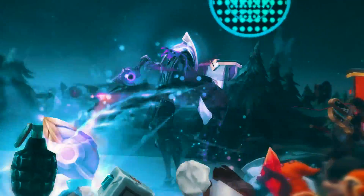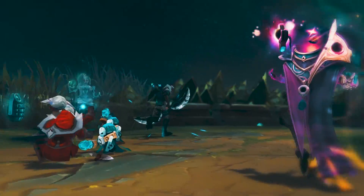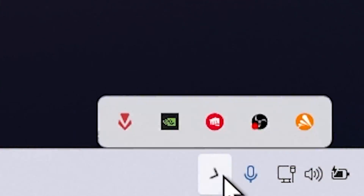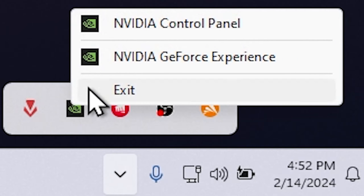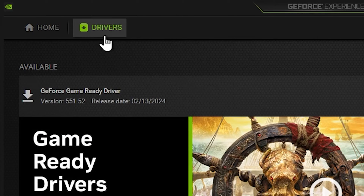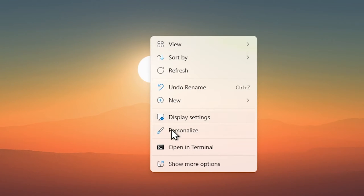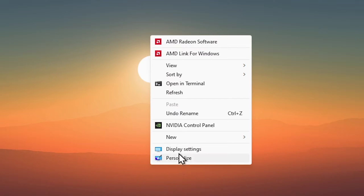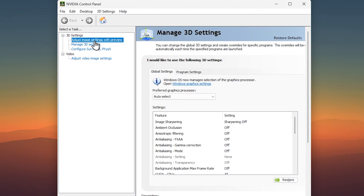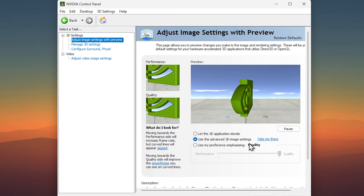Next we're going to configure our NVIDIA graphics settings to get the best results in League of Legends and most other games. Before we do that, let's make sure the latest NVIDIA driver is installed by going to the NVIDIA button in the taskbar, clicking NVIDIA Experience, then going to Drivers and downloading and installing the latest driver. To adjust settings, just right-click your desktop, select Show More, then click on NVIDIA Control Panel.